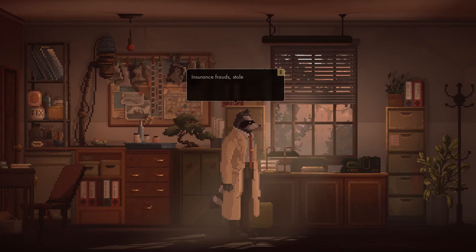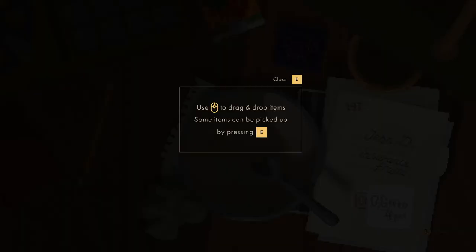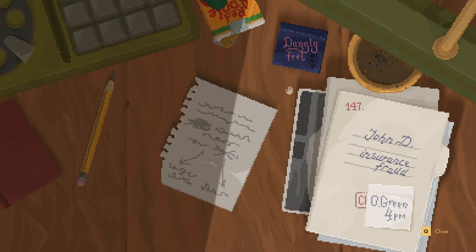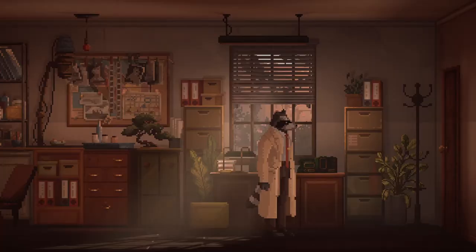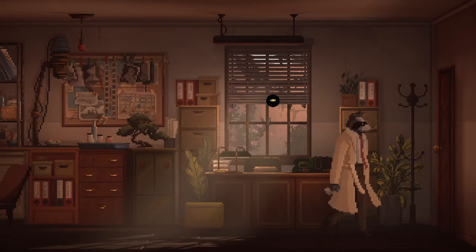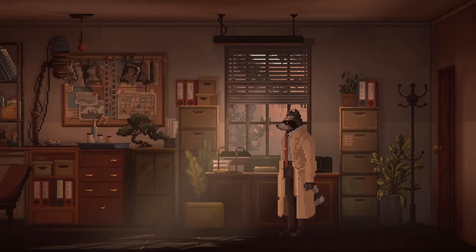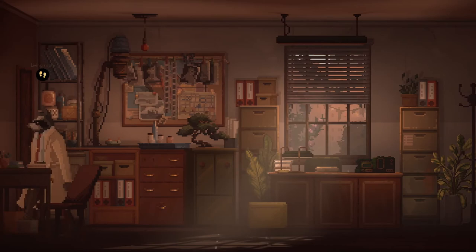Okay, so case files. Can we look at the case files? Insurance frauds, stolen cars, estranged lovers — should probably bin some of these old case files. Inspect the desk. Use mouse to drag and drop items; some items can be picked up by pressing E. Okay, maybe we can't drag and drop this stuff. Maybe we were able to drag and drop the bowl. I think we picked it up. I'm not sure why — maybe we've got to take it to the kitchen. He did say about cleaning up, so perhaps that's what we've got to do.